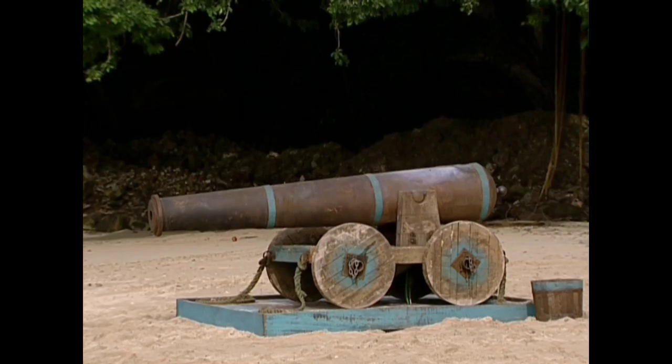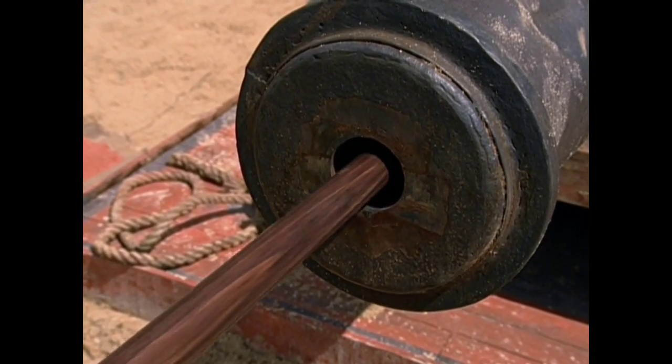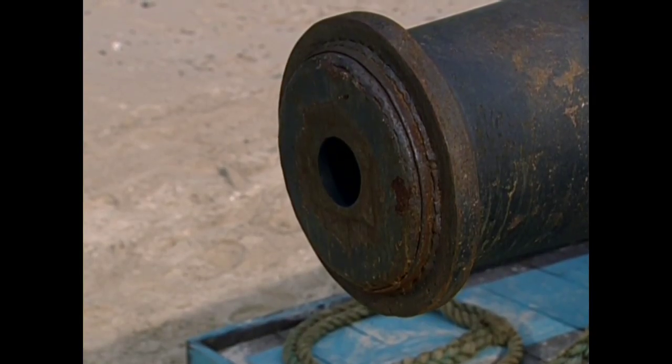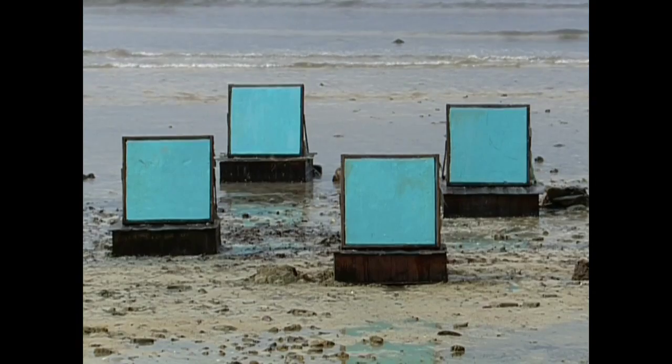In classic pirate style, you will fire a cannon. One tribe member at a time will come up, you will load the cannon, you will aim the cannon, and using fire, you will light the cannon. Your goal: knock out one of the other tribe's targets. First tribe to knock out all four targets wins reward.